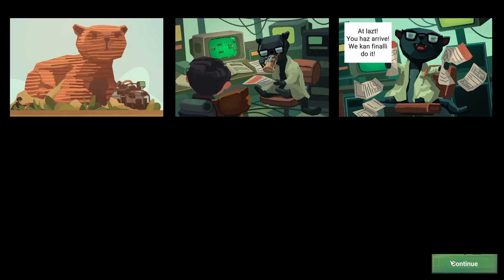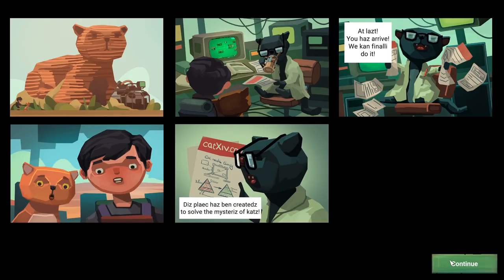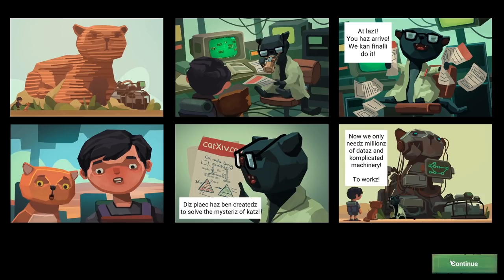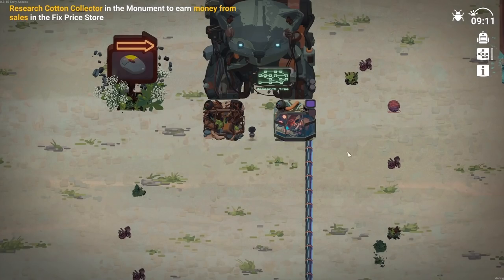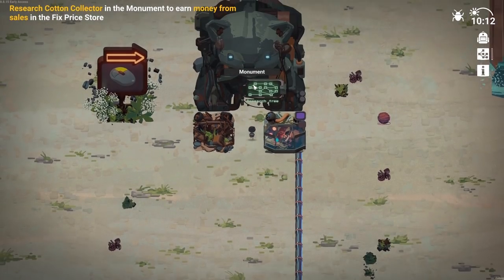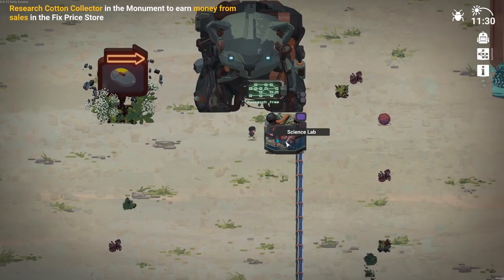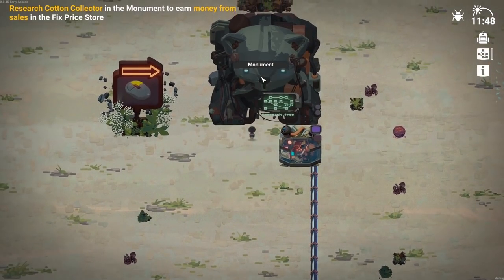At last you has arrived - we can finally do it. Do what now? This place has been created to solve the mysteries of cats. Now we only need millions of data and complicated machinery to work. Research the cotton collector in the monument to earn money from the sales in the fixed price store. Oh, we have debris here - nice. Research cotton collector.